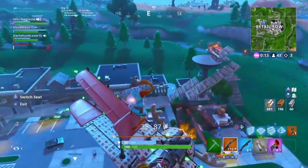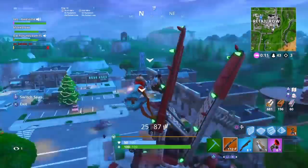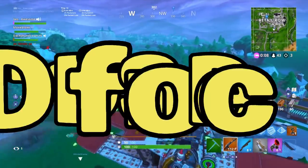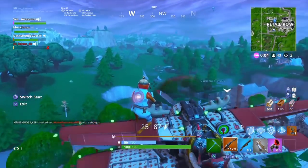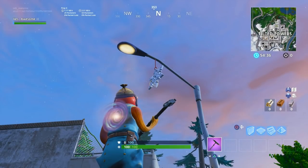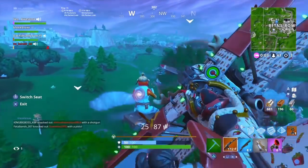Now let's get right into Day 12 of the 14 Days of Fortnite. The challenge you have to do for Day 12 is to find 12 different snowflake decorations around the whole entire map. The two easiest locations I noticed to get this challenge done are Tilted Towers and Retail Row — by far the easiest ways. If you want to beat it in one or two games, I recommend going to those two places.